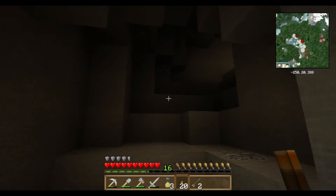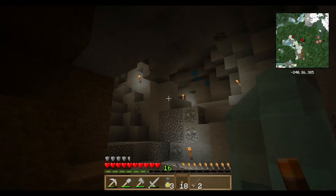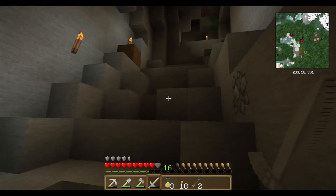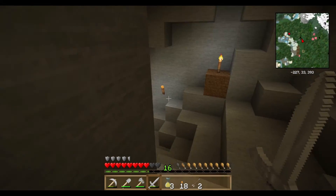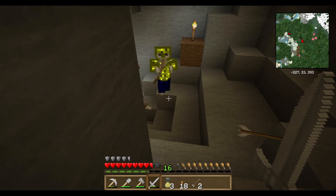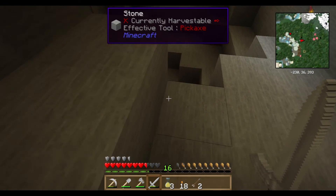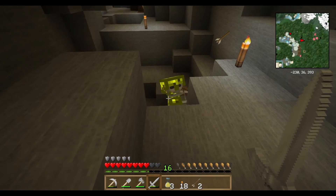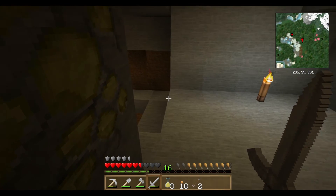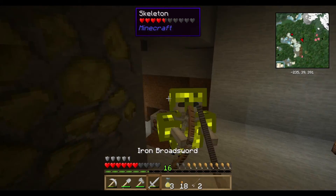I need milk from the cow - you should just be able to right-click it with a bucket. Oh crap, another skeleton! Oh man, you stupid skeleton. All right, hopefully this is a good spot to make a stand. Come on, you know you want to. Whoa - apparently you can dump milk all over the floor. Yeah, that's been a feature in modpacks for a while - we could do that in the Resonant Rise pack as well. Crazy talk, man!